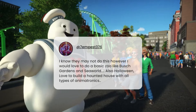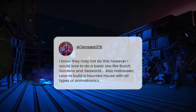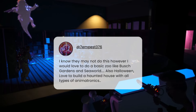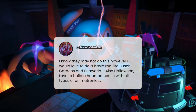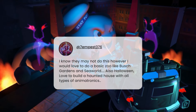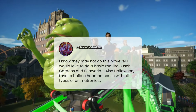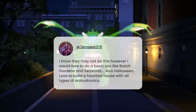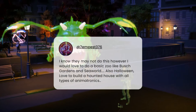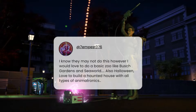Tempest says they would love to do a basic zoo like Busch Gardens and SeaWorld, and also for Halloween, they'd love to build a haunted house with all types of animatronics. I don't know if they'll do any zoo stuff given that there's obviously Planet Zoo — and they're probably working on Planet Zoo 2 which I think they've already announced. But Halloween — I completely agree, and not even just for Halloween attractions, just walk-through attractions in general would be excellent to put in this game.